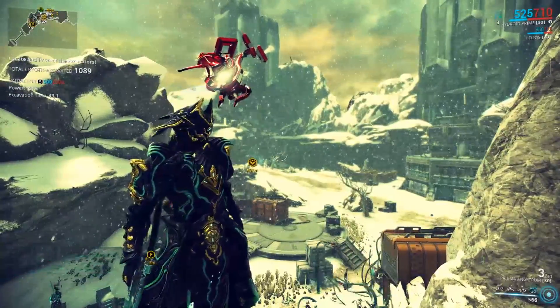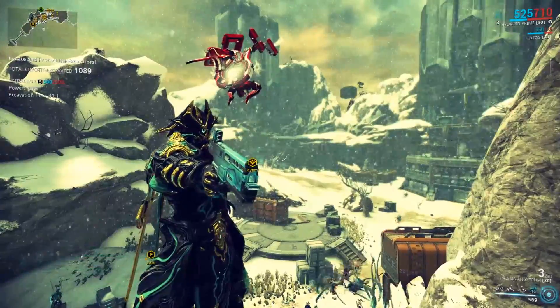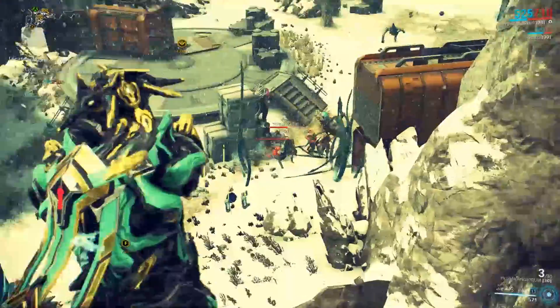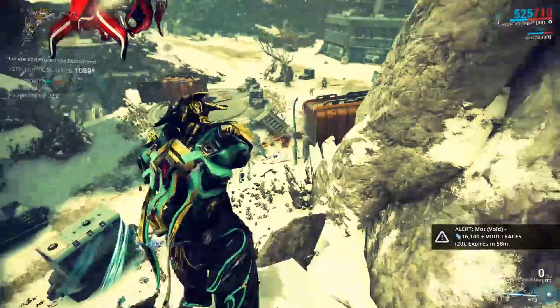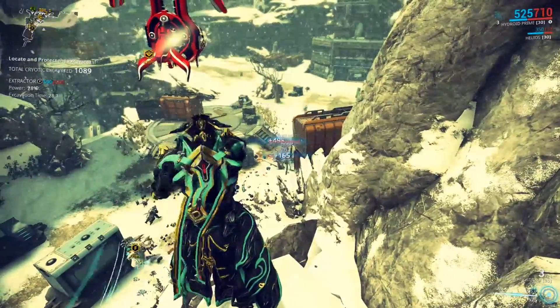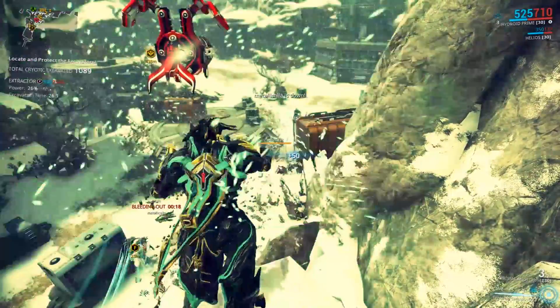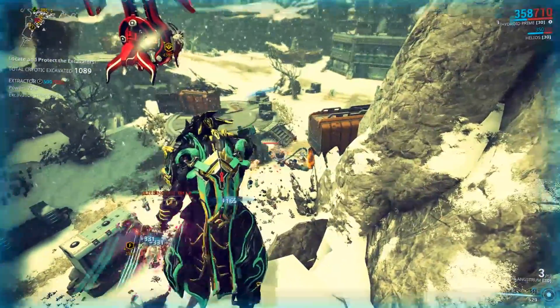Death from above — I'm standing here and I see a lot of infested below me. Let's flip and kill them. One shot, so many kills. One shot, even more kills. This will just keep going because the Prisma Angstrum is great.